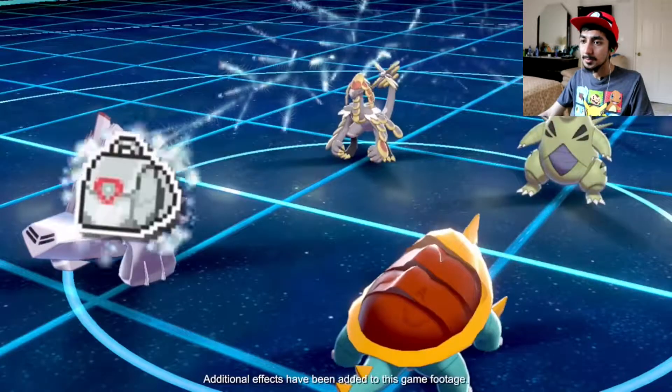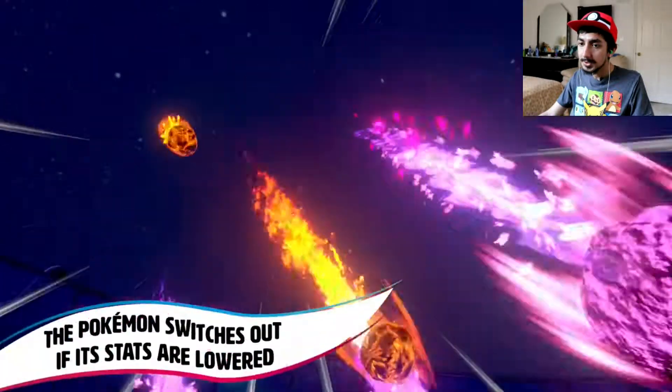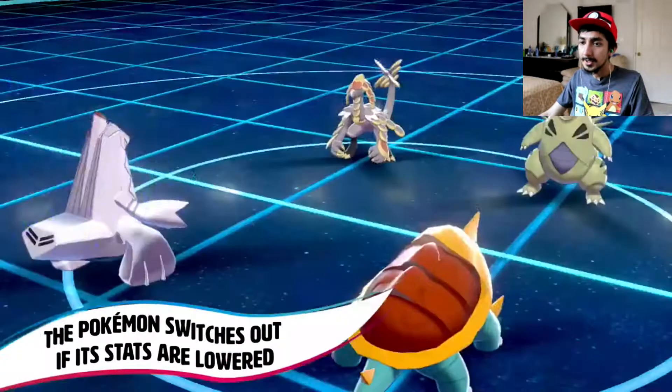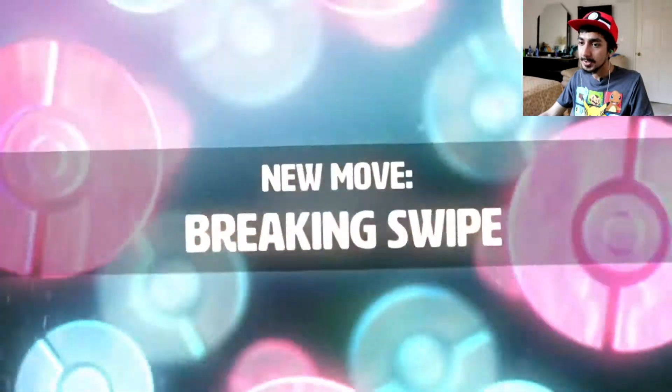New held item: Eject Pack. The Pokémon switches out if its stats are lowered. That looks like Draco Meteor — it used the Eject Pack and switched out because its Special Attack was lowered.